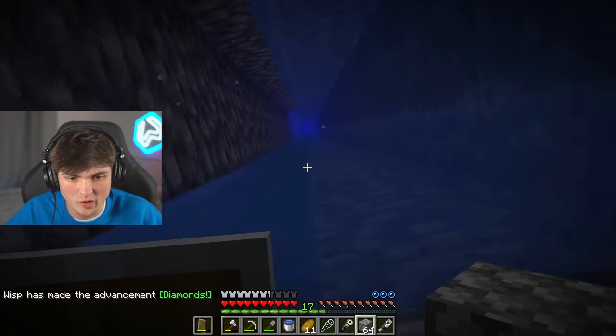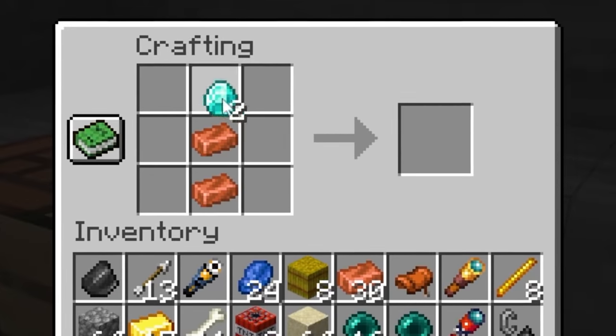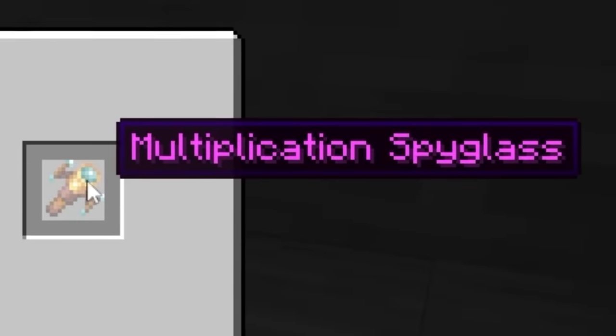If I was smart, I would have put a portal at the top so I could just come straight back up. But I'm not. But it's fine, because now we go boom and boom - we get the multiplication spyglass.